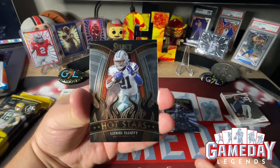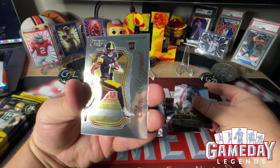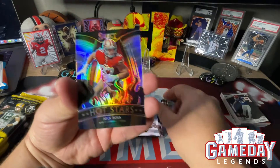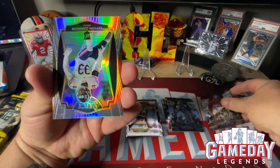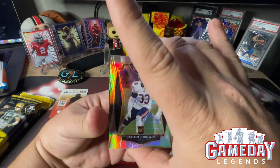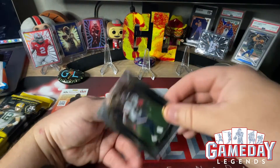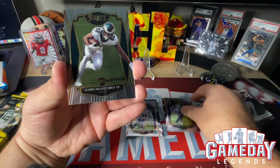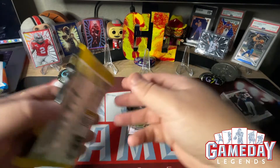Got a Michael Vick Turbocharged — I think that's the first time I ever pulled that one. Got a Zeke Elliott Hot Stars, and then one of these Select Certified Chase Claypool, very cool. Hot Stars Nick Bosa — that's gonna be our silver. Actually it's Jalen Johnson as our silver, okay, we'll take that. And then we got a Brandon Cooks and a John Hightower. Very cool, awesome — that was an awesome pack, let's get into the second one.